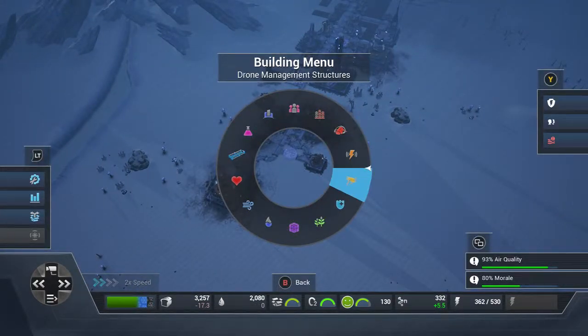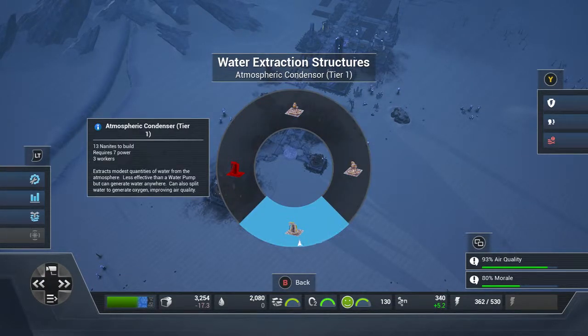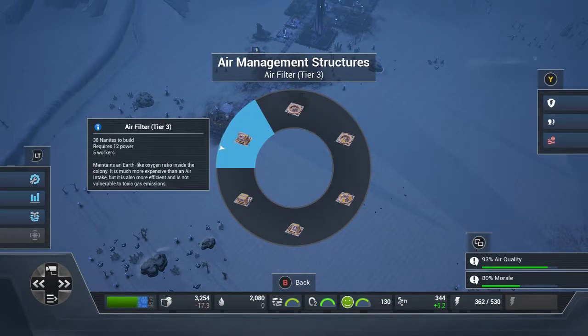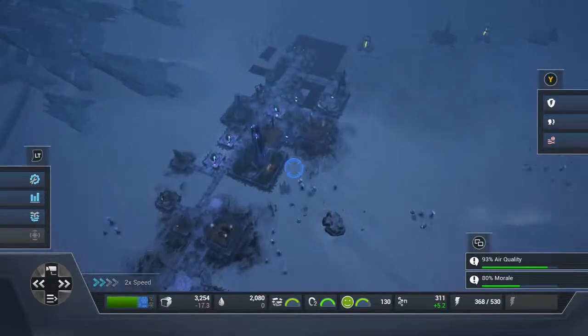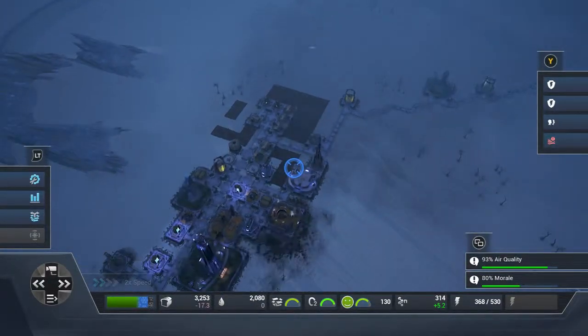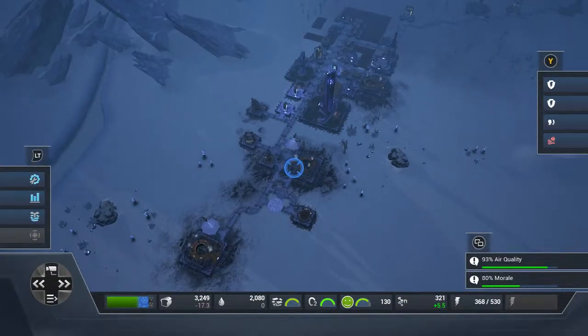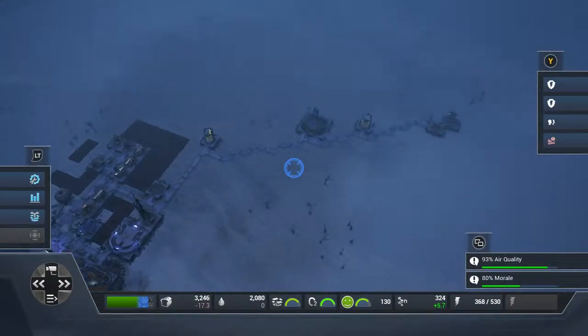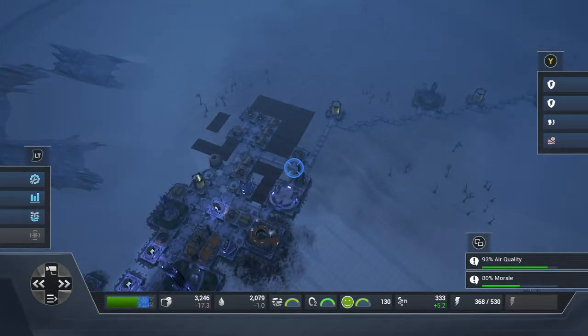I'm going to plot a few air intakes because that should get my air up and you should see my morale going up afterwards. It's important that colonists always have enough air — it should be around 99–100%. There's no reason for poor air quality and your colonists will hate it.